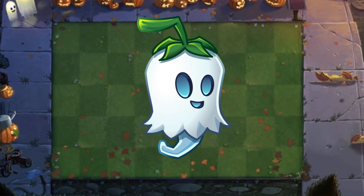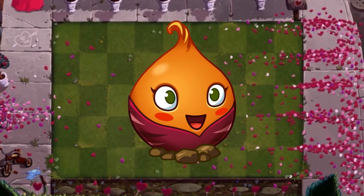Ghost Pepper — unlike Witch Hazel, this Halloween plant isn't overrated. I really like the simplistic design with some neat little details. This is a great plant design. S tier. I also like the fact that she looks like she's actually happy — that's something you cannot say about every plant on this list.